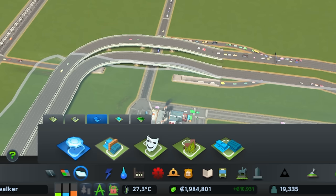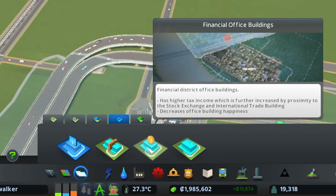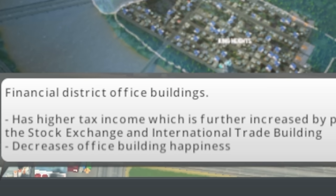Where is that? Offices, yes. Financial office buildings, which are office buildings that have a higher tax income, which also gets boosted by building a stock exchange, an international trade building.